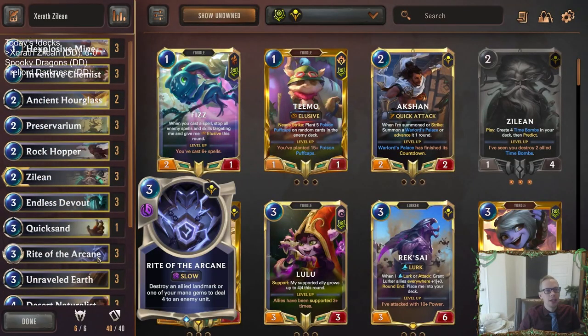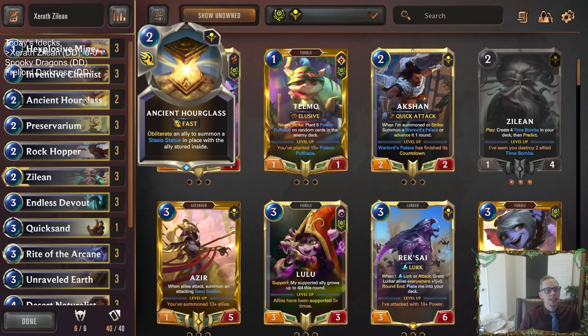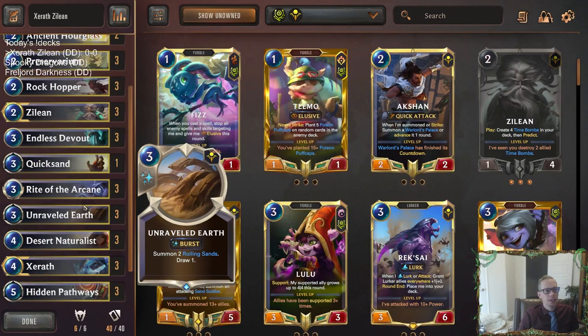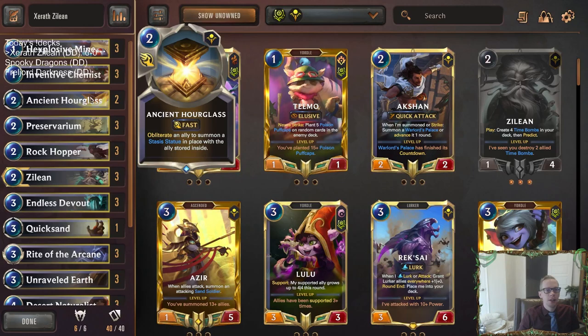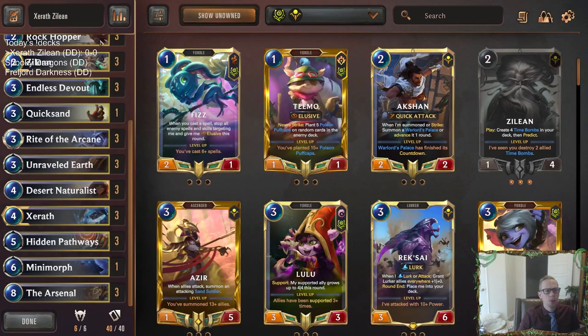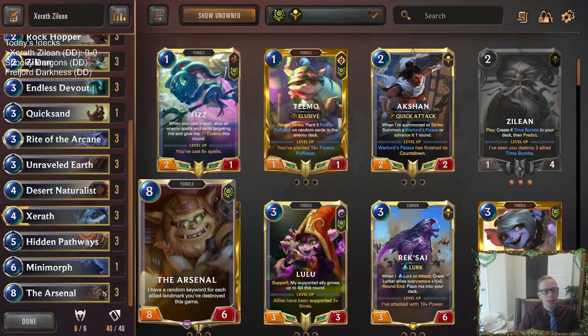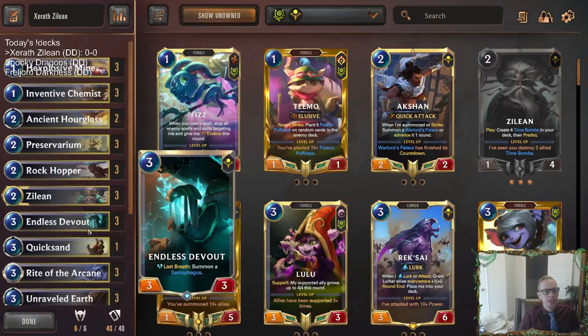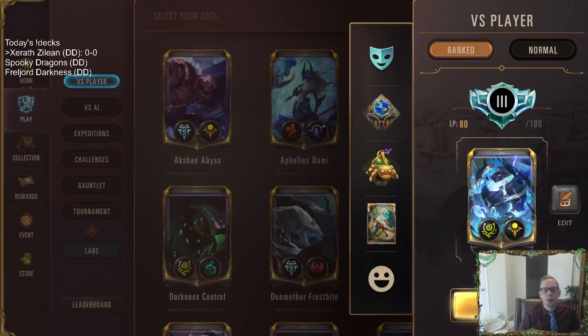Let's try this list out. I really like Ancient Hourglass in this deck and would want to play a third one. This is a viewer submitted list from Aroas, who plays Xerath Zilean a lot. The only thing is I really want that third Ancient Hourglass because it protects both champions and also doubles the keywords with Arsenal. It works really well with all three of our champions — we're basically playing a three champion deck: Zilean, Xerath, and the Arsenal. Let's go ahead and play some games.